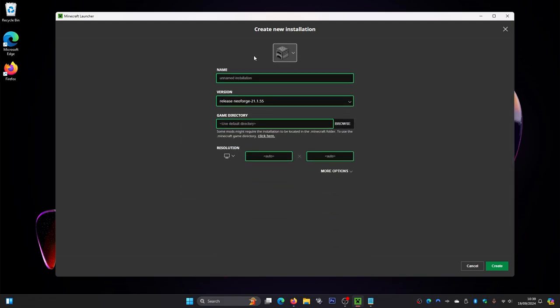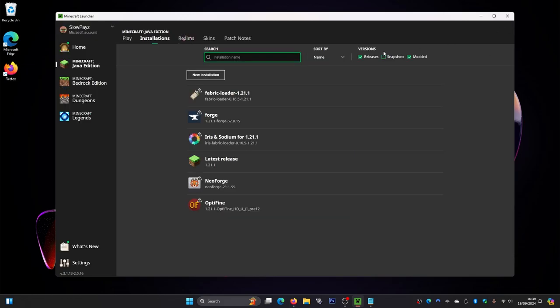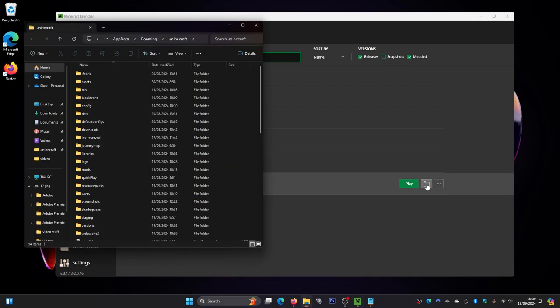It's also highly recommended to go to More Options and bump the memory from 2 to 4 gigabytes — only do this if you have more than 8 gigabytes of RAM. Then click Create. Next, click on the little File icon to load up your .minecraft folder, and in here you should see a mods folder.